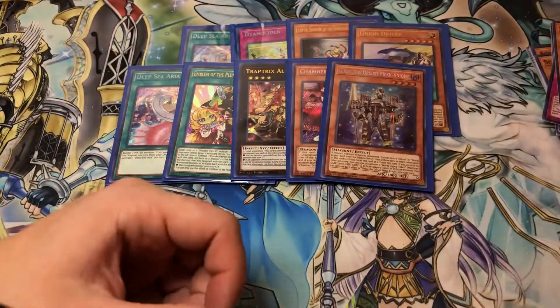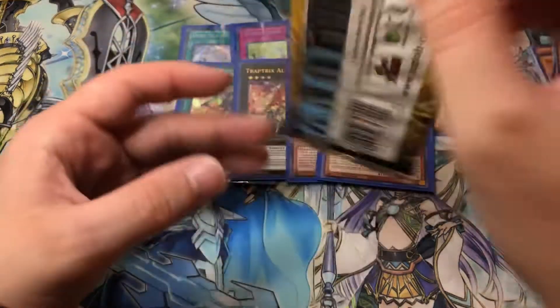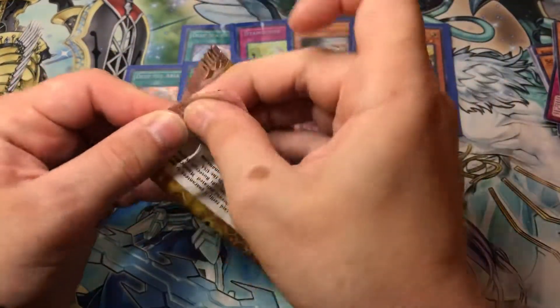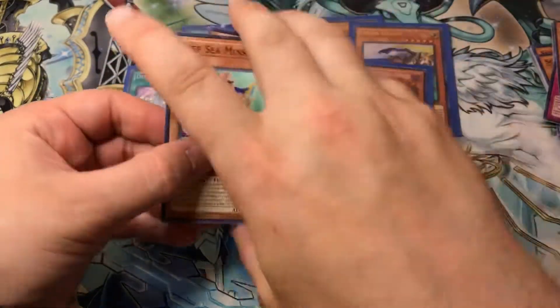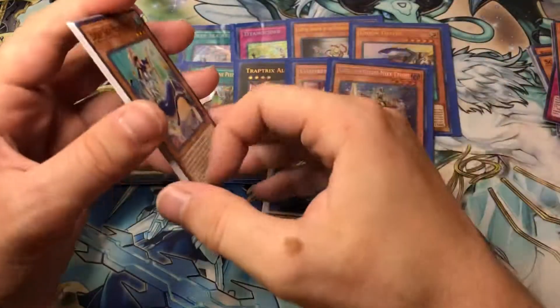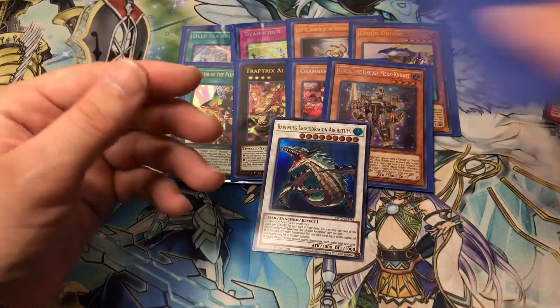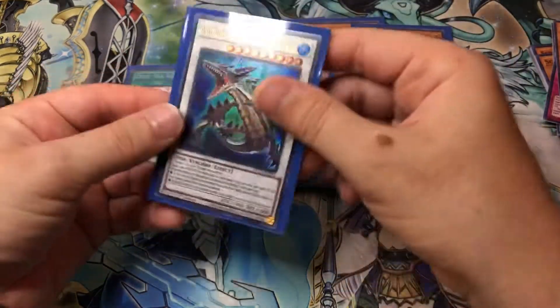Take five Secrets, even though three of them I really did not want. That's what happens when you buy lottery tickets. Oh - Ravenous Crocodragon! That's pretty sweet because this is a generic Synchro monster. This is really good in Dinos and stuff too. Pretty sweet - artwork's pretty cool too.